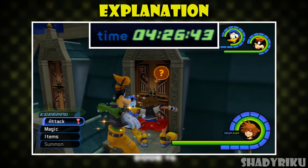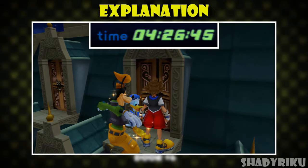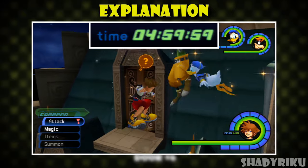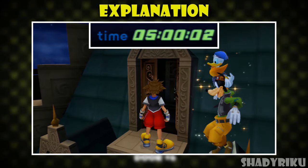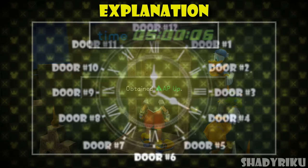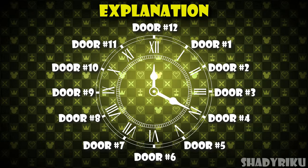For example, here the game says I've been playing for 4 hours, so that means it matches with 4 o'clock and door number 4 will be open at the clock tower. If I wait a couple of minutes, the playtime will change to 5 o'clock and then I can come back to the clock tower and door number 5 will be open. So you get the idea — there are 12 doors linked to each hour of our in-game playtime.